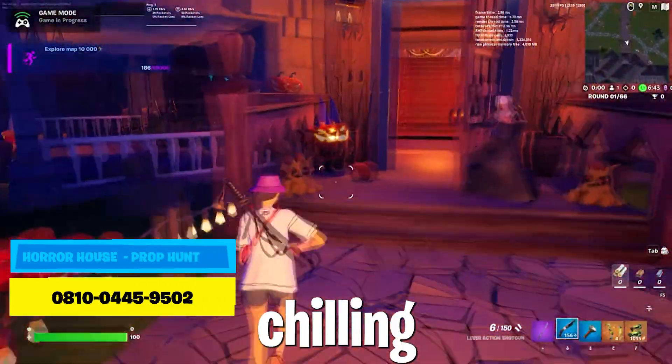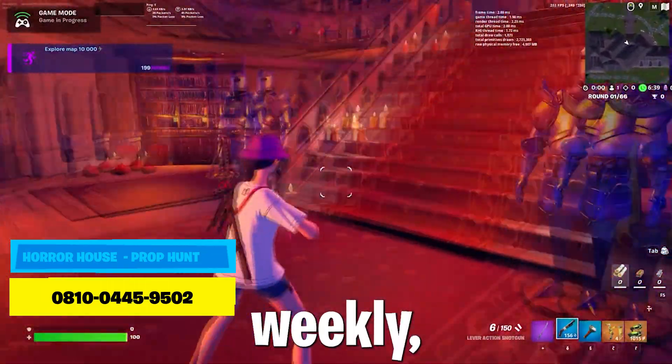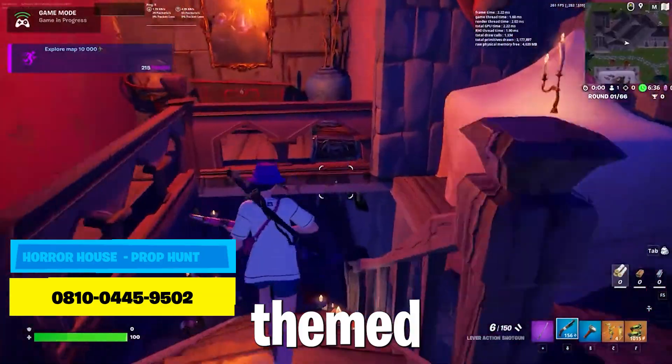Horror House Prop Hunt is a chilling map for 1-30 players. The map is updated weekly, promising new and terrifying experiences in the horror-themed setting.